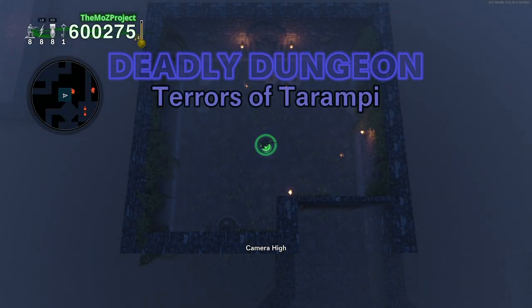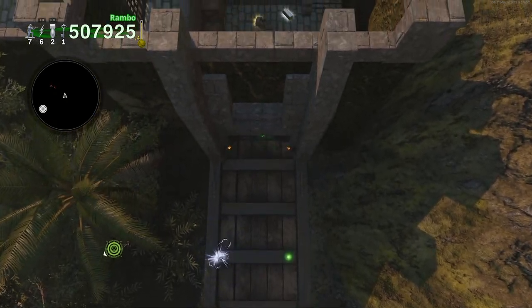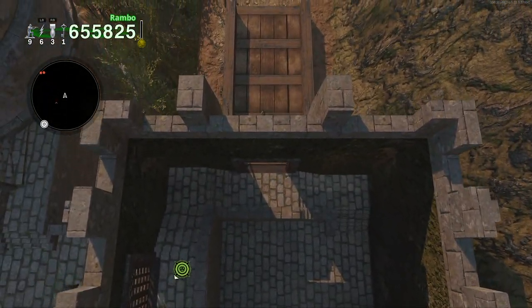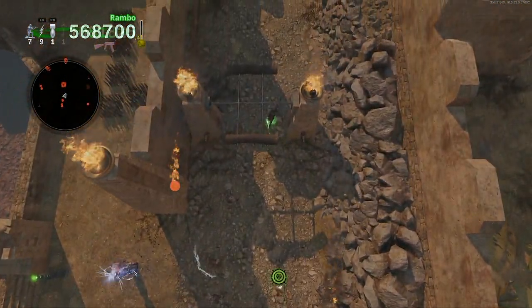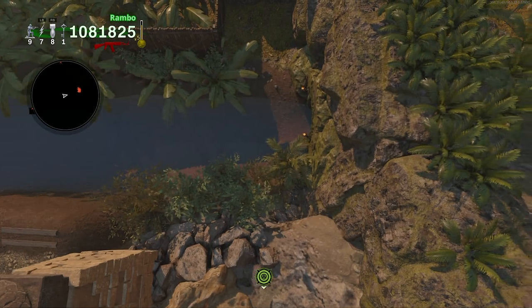The second one, Terrors of Tarampi, requires using two keys to open these two doors just past the abandoned temple. You'll have to keep walking north for quite some time before you come across this flogger. Pass it, go to this river area, and to your right will be that dungeon.